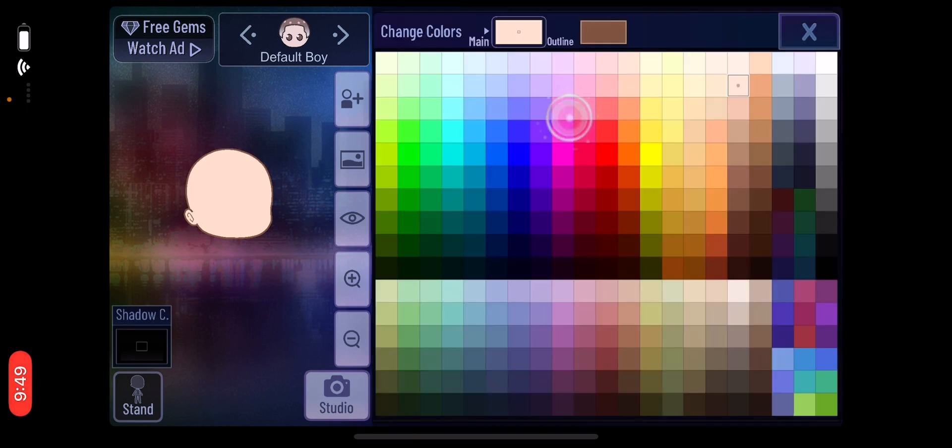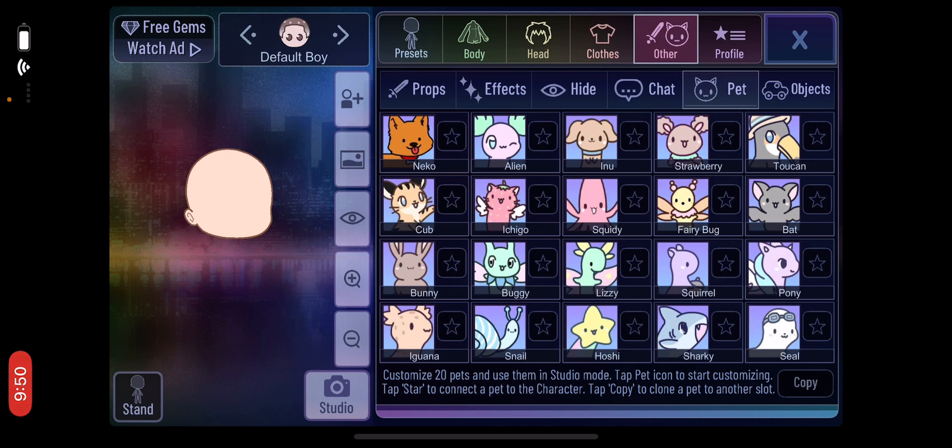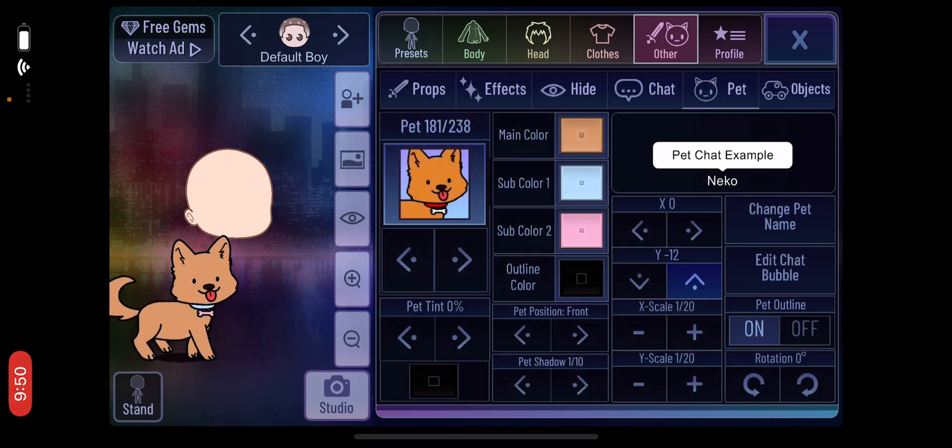I'm sorry if I'm super slow — I don't know how to do a speed thing because I'm new to YouTube. So next you're gonna go get your pet. I want a dog, so let's choose this dog.